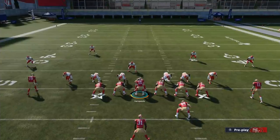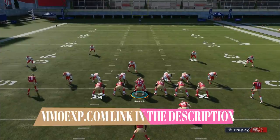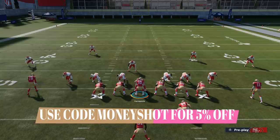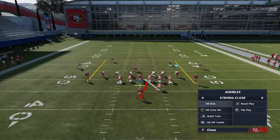Before I get into the video, as always this video is brought to you by my coin sponsor mmoxp.com. If you want to get some coins for your MUT team - which is dropping some really high-powered cards right now - make sure to check them out, link in the description below, and use discount code Money Shot to get five percent off.